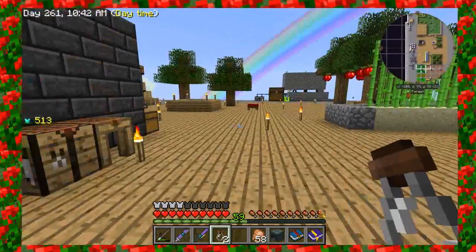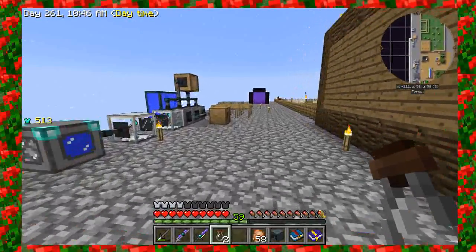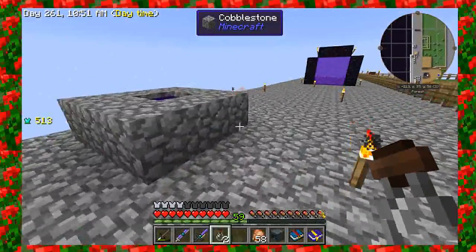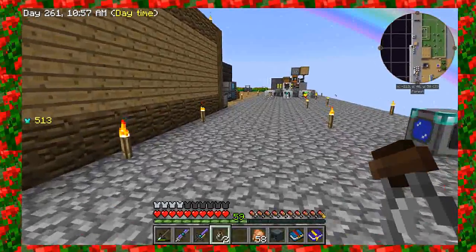The soul vials are what we're going to use to actually capture our skeletons. We'll drop them in our little witch water over here. I have to take that witch water out of the barrel and just drop them directly into here. Once those skeletons start spawning, I'll show you that process.